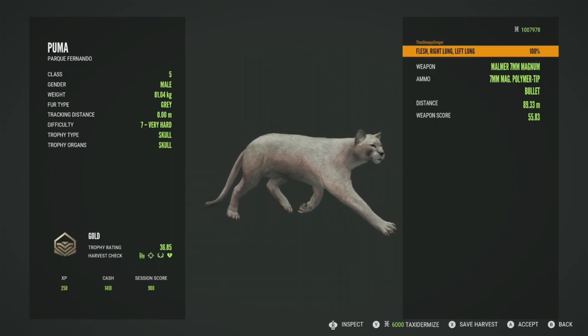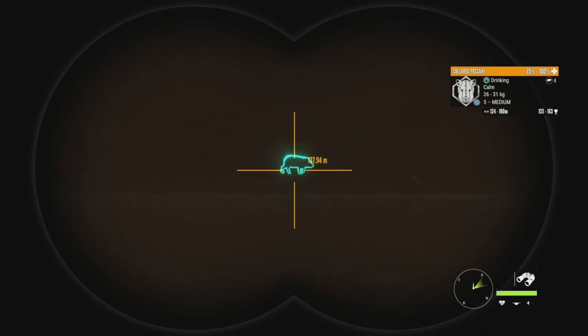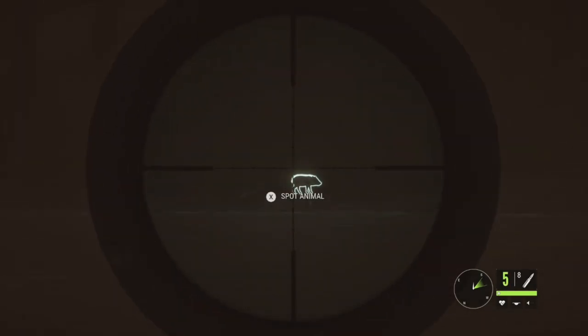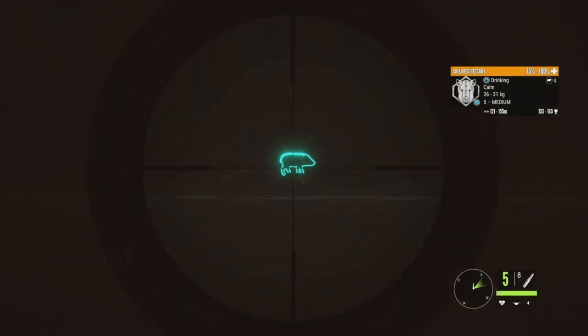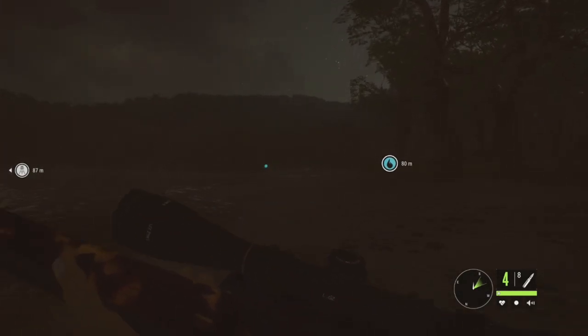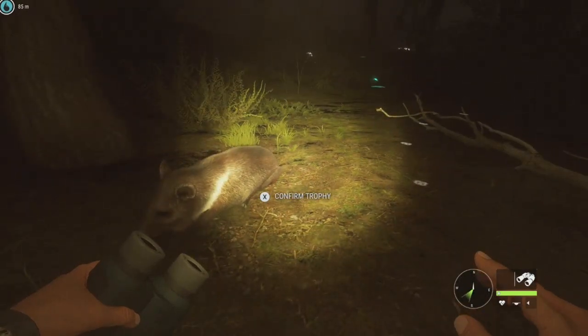Let's not waste more time — let's go get this level 5 collared peccary. And there he is: level 5 collared peccary, 133 to 163 for his estimates. Diamond is 144, so he's got a really good shot to make it. He's giving us a fantastic shot right now so I'm just going to take it. I did get a puma chasing call earlier, so I'm a little concerned that's going to mess things up. Using the ZAGA Environments .22-250 to switch things up — and that should be good. 50 to 75, he is starting to drop.